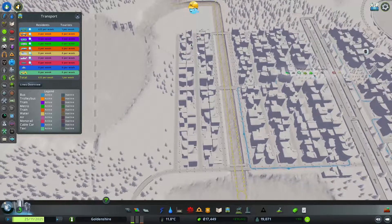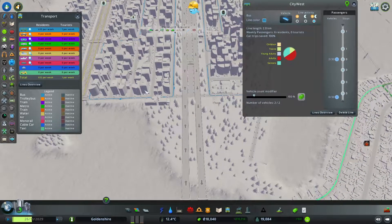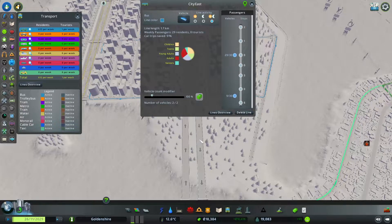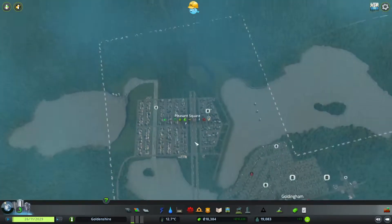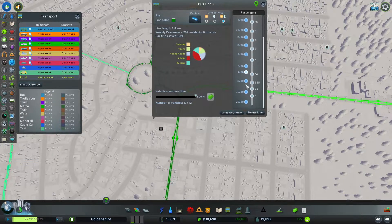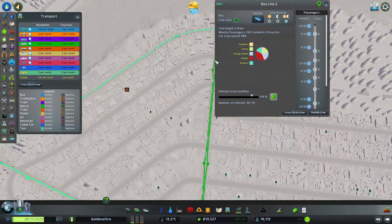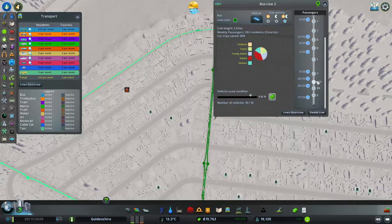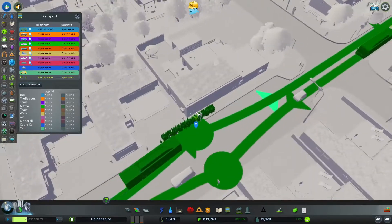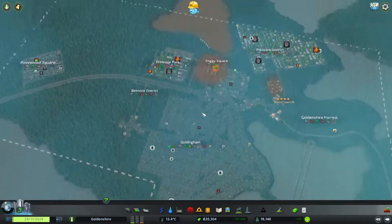We should probably get a bus across — maybe a secondary loop that just stops there so people can get across. How many people are using our buses? Six people, 29 people — lovely stuff. Over here: 138, 362 — that usage has gone down. We can probably get rid of like two buses. There's one bus stop with 360 passengers, so maybe we do need those extra two buses.